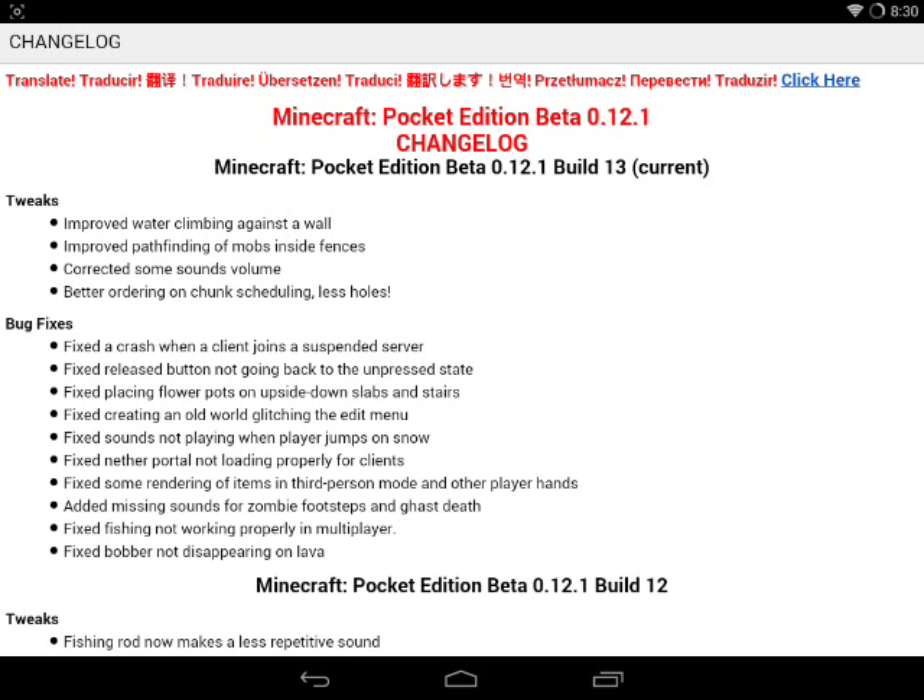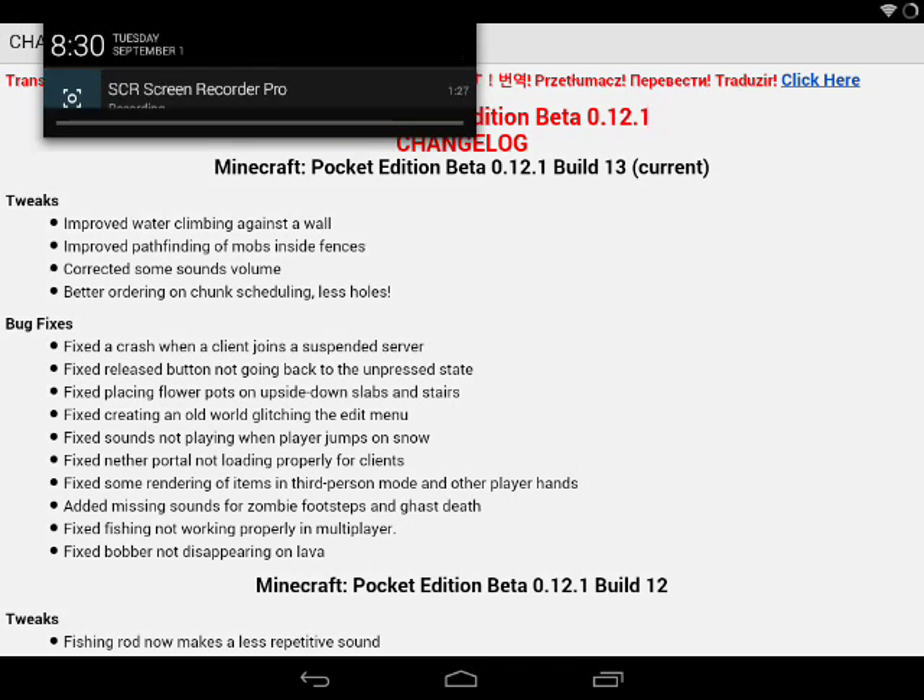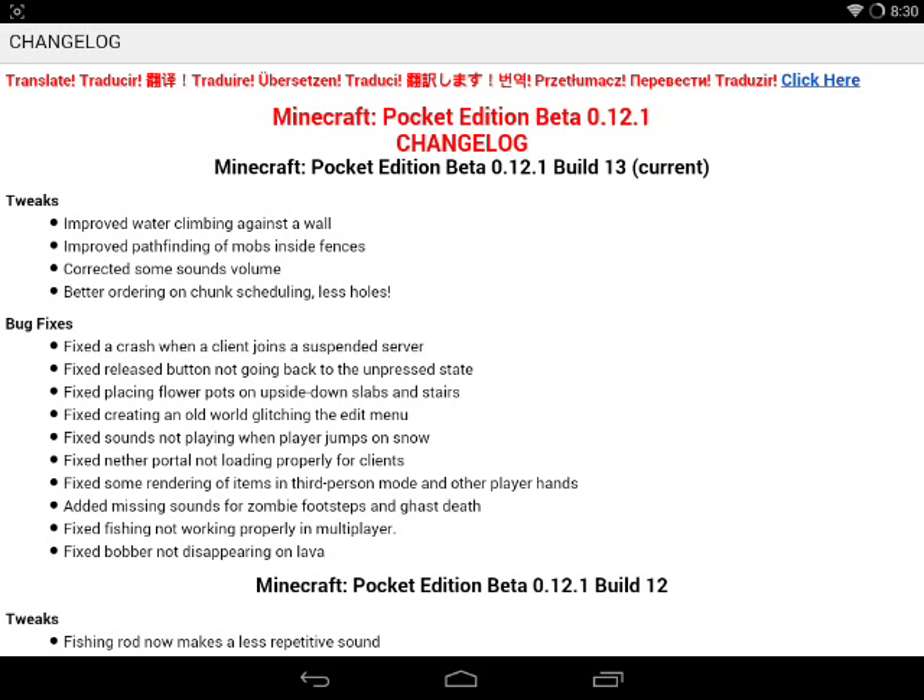Fixed missing sounds for zombie footsteps and ghast death, fixed fishing not working properly in multiplayer, and fixed bobber not disappearing on lava. As you can see, a short change log for Build 13.